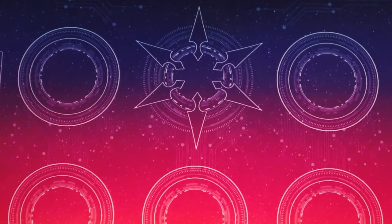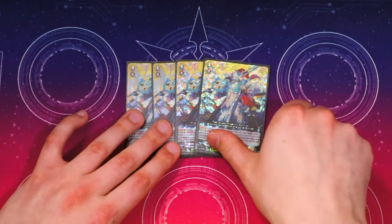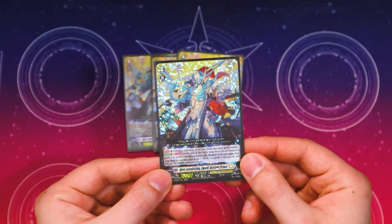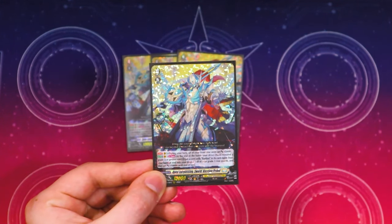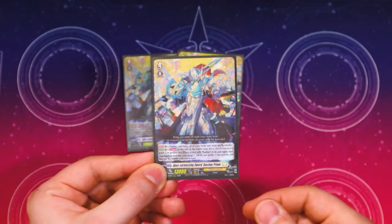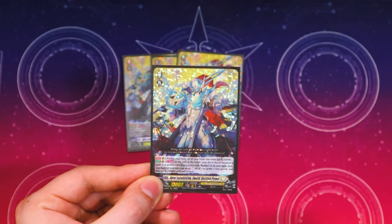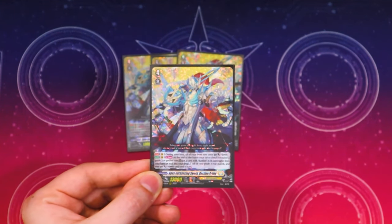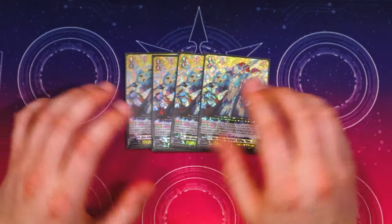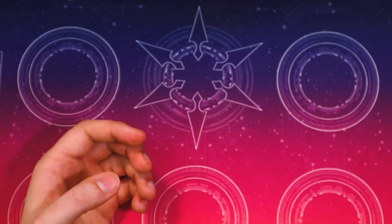Starting off in descending order, we got our grade fours, which is Bastion Prime. Bastion Prime is basically our go-to finisher once again — just being able to re-stand all your grade threes, give them all 10k. It's really easy to put a Bastion into your soul now thanks to the owl, and the owl counts as a grade three with boost, so you just get to re-stand those for free. Bastion Prime is the kill card once again.